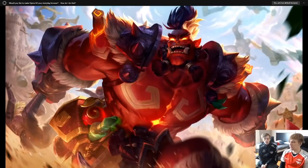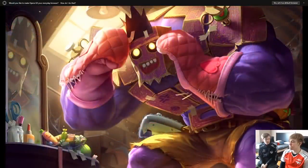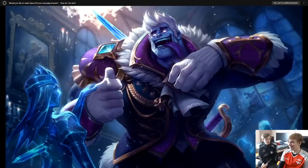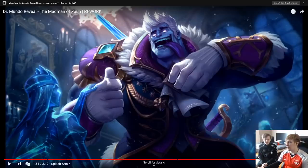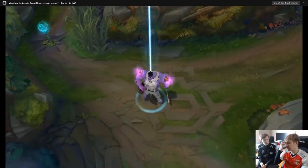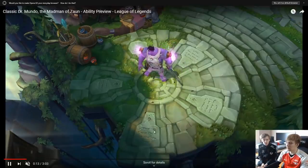Taking a quick look at the splash arts and skins. The visuals and aesthetics — they always nail that part. For base skins, it's important they look good since a lot of people won't buy skins. I think the base skin looks really appealing — kind of like a purple version of the Hulk. They nailed it.